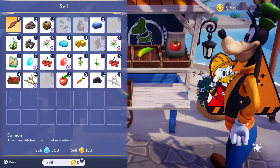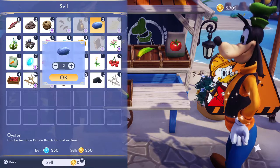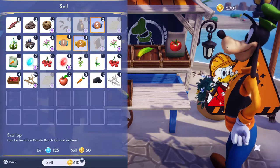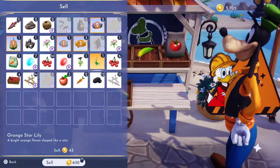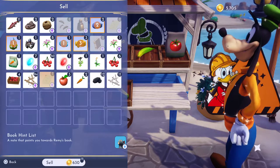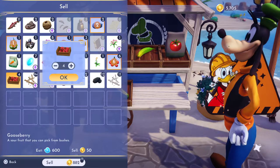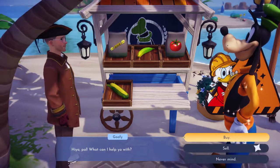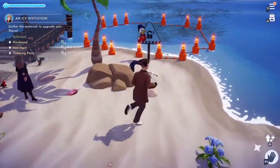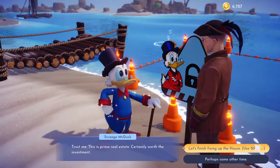I have 11 salmon — those are worth 150 each. Let's get rid of the oysters, the gold nuggets, and that other stuff. We need okra soup and an amethyst for Ariel, which I have both of. I've got plenty of cherries and gooseberries — I'll get rid of two of those. That gives us a thousand. Very nice.